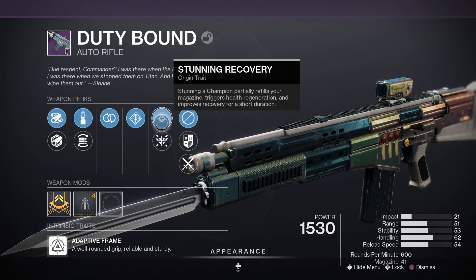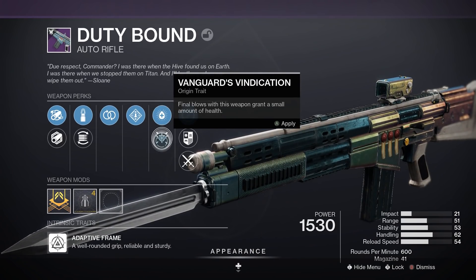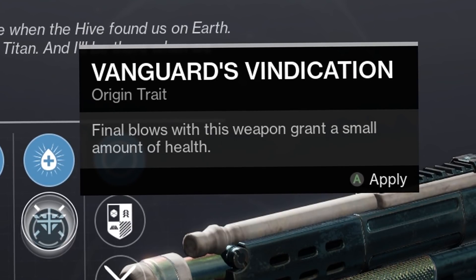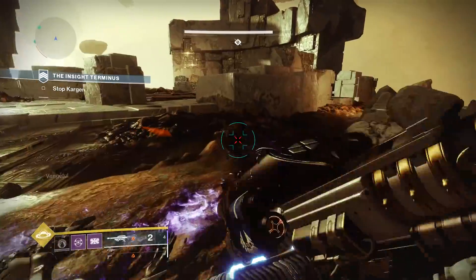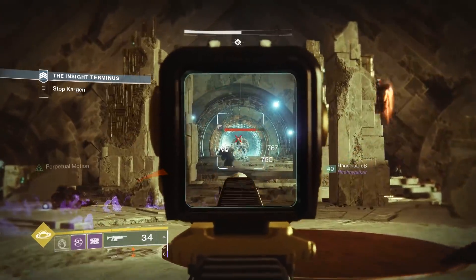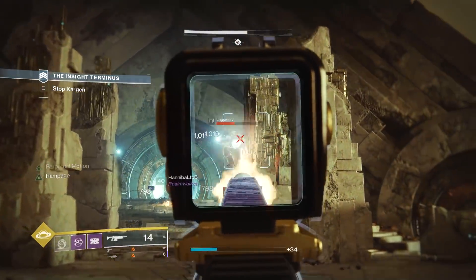The other intrinsic option, when you're not doing champion activities, is Vanguard Vindication - final blows with this weapon grant a small amount of health. Very helpful perk to have. If you're in Crucible, one-eyed mask plus that sounds ridiculous - and trust me, I've tried it. It's really good.